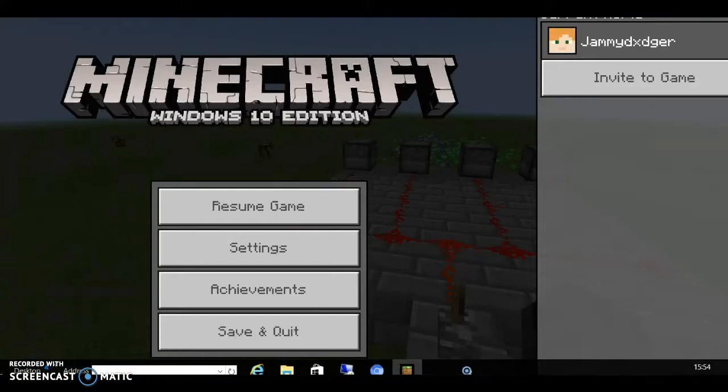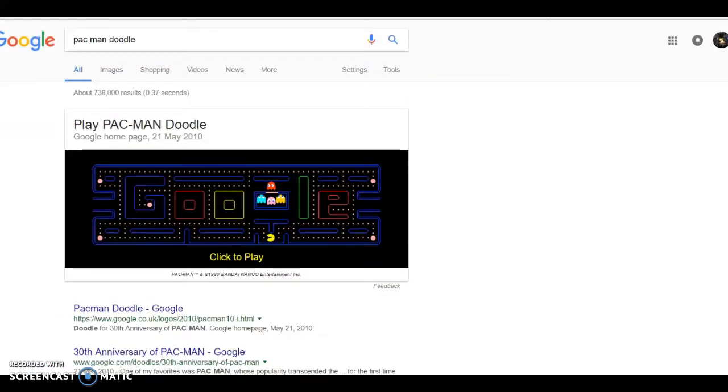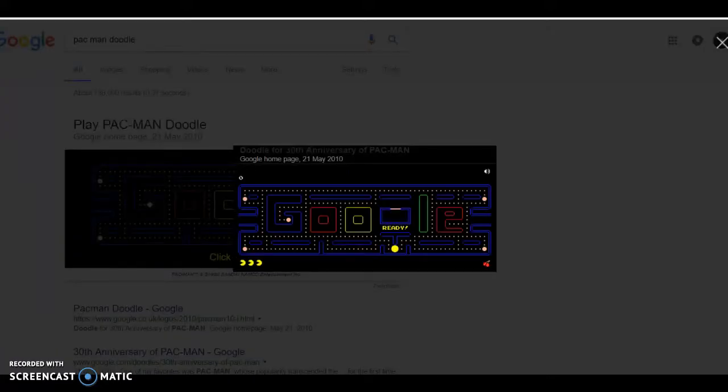Okay guys, so I hope you have enjoyed this video. If you have, go like this. Anyway, why did I click on Pac-Man? And also I like Pac-Man, so go rate Pac-Man. Go play this game and just search on Google — 'play Pac-Man Google', or 'Pac-Man Doodle', and it will come up. So if you have enjoyed this video, please smash that like button, and don't forget to comment and subscribe if you haven't already. See you guys in the next video. Bye!